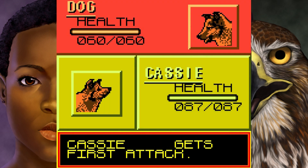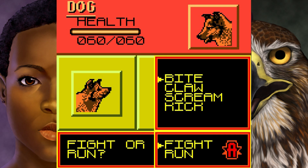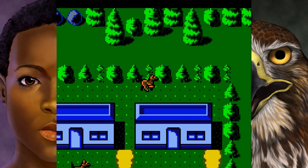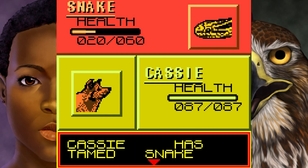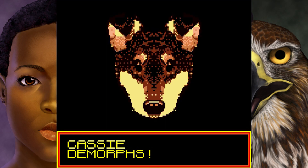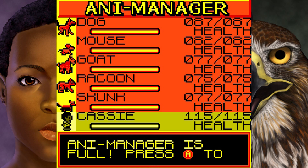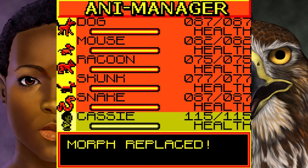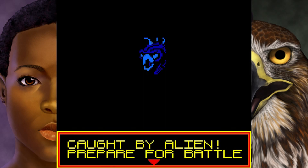I ran away but got attacked again by the same dog. If you don't move away quick enough, you're stuck in another battle and can't even run away. Eventually I managed to escape. Now I'm wandering around seeing what's going on. I'll probably keep mentioning the Pokémon ripoff. But at this point we've found a snake, tamed it, and now we've got a full team. The music keeps looping rather irritatingly in the background. We have to replace morphs, so I've lost one. By this point I've been playing about 15 minutes. And look — another alien in broad daylight.